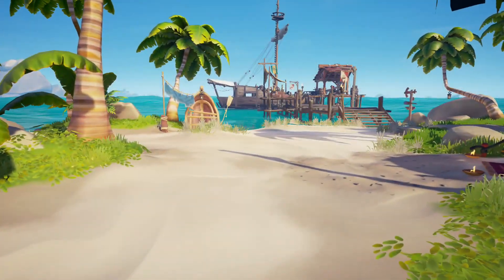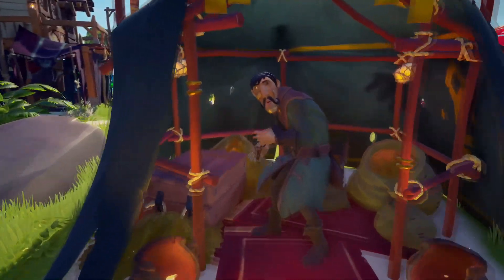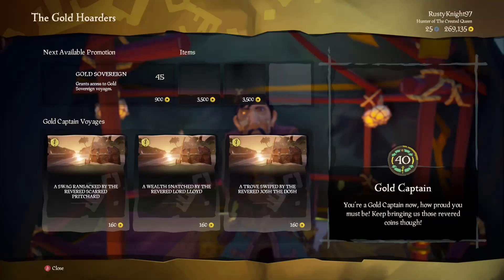You can choose from three adventures: gold hoarders, order of the souls, and also the merchants. If you decide to do the gold hoarders, then come down to the little tent and you can get yourself a voyage which allows you to get loads of treasure chests and some awesome loot.